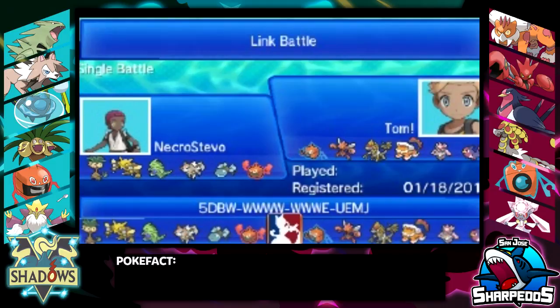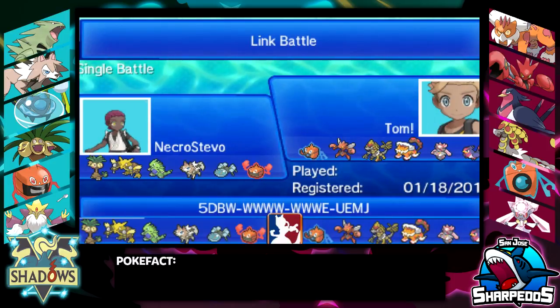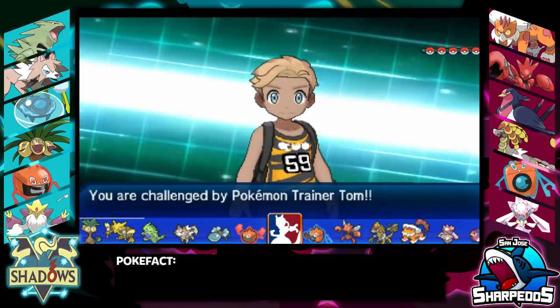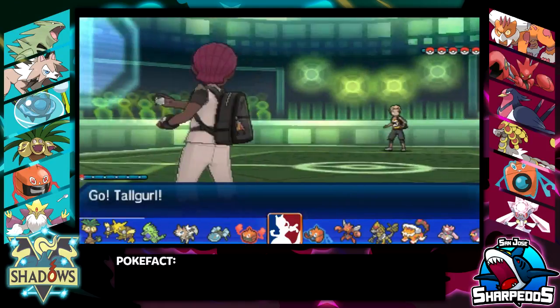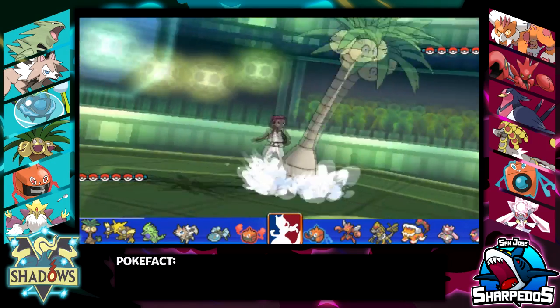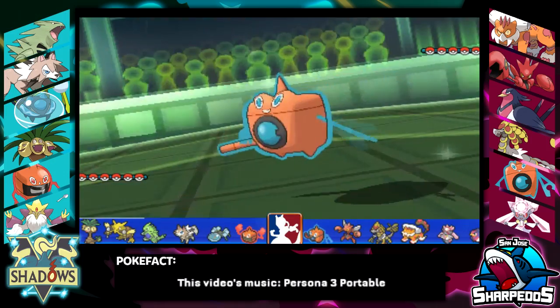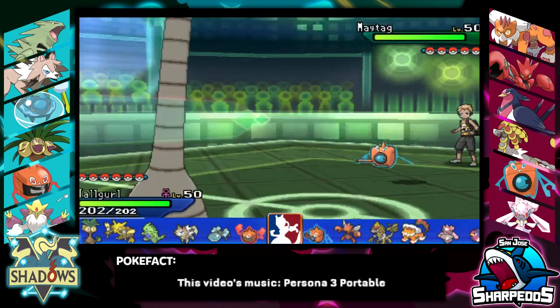We will face Tom later on in the season, so we will not be a dedicated team builder for this matchup, because I don't want to reveal everything if I can reuse any of these sets. We have a Trick Room Life Orb Exeggutor, a nice Scarftar, a nice bulky Araquanid, and more standard Alakazam, Rotom, and Lycanroc, which is our Z user as well.